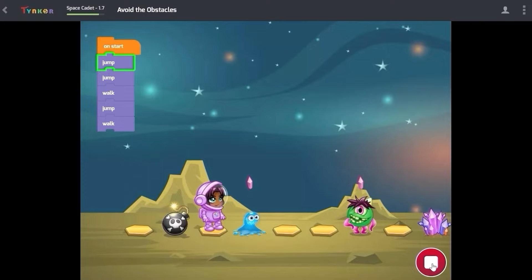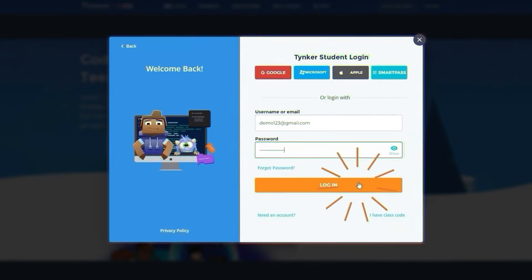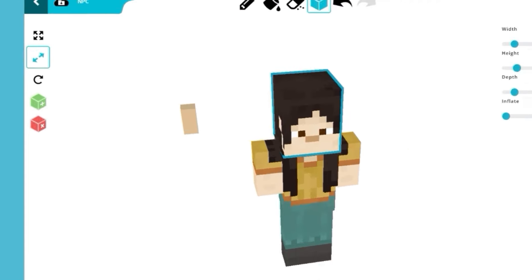To create this, we'll use the incredible Tinker platform that also allows you to code your own games and more. Go to Minecraft on the block coding page and search for NPC. Select it to move on to the next step. We'll start by fixing the obvious thing.